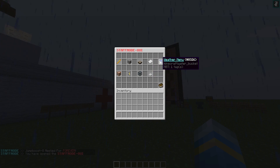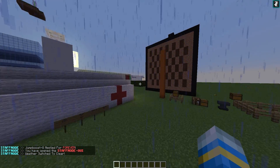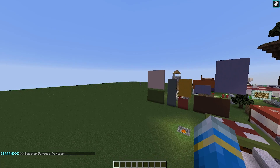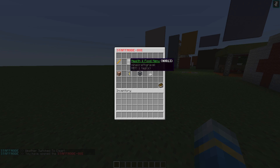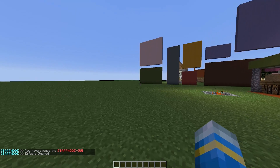As it has started raining we can go into the weather menu and set it to clear. As you can see, we have the jump boost which allows us to jump very very high. Then we can go into the potion effects, click clear effect, and there we go — we are back to normal.